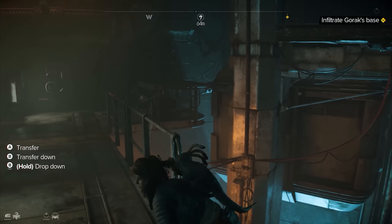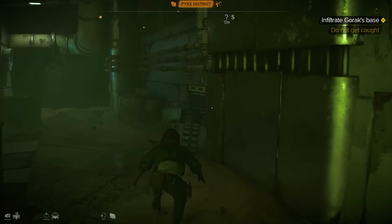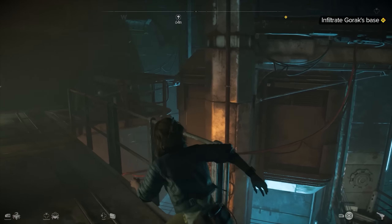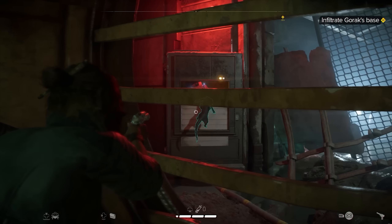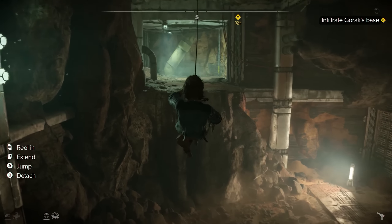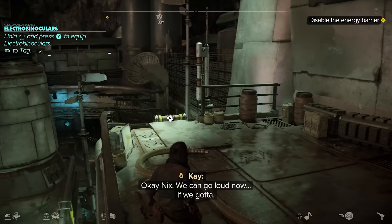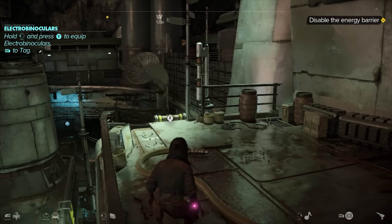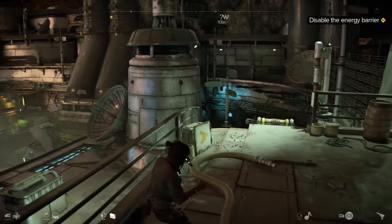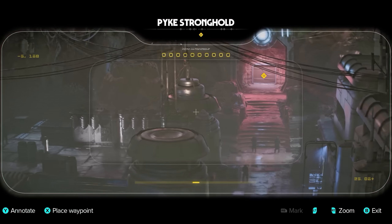Using all my stealth tools I eventually successfully sneak past the guards. In that process I use Nix to power off a security camera, pick a few locks, Ubisoft-climb from one yellow-painted ledge to another, shut off a large fan to get through a vent, and grapple swing up to a ledge. This leads me deeper into the Pike stronghold to the point where the stealth requirement gets lifted in a manufacturing portion of the base.